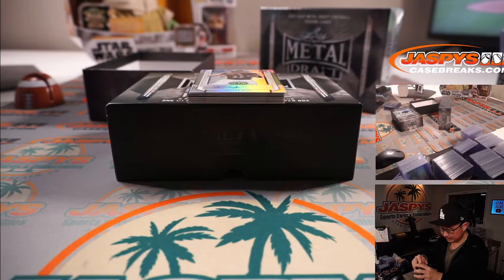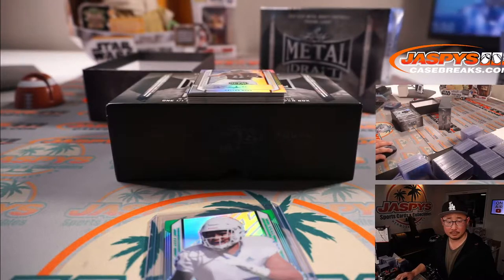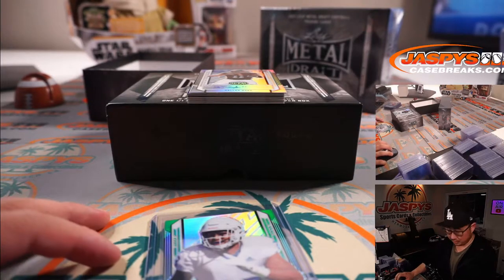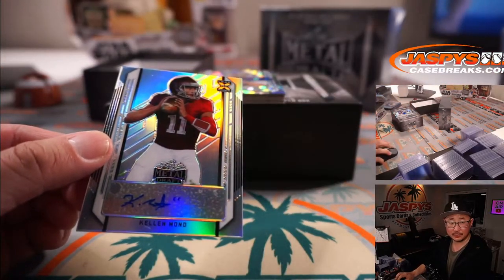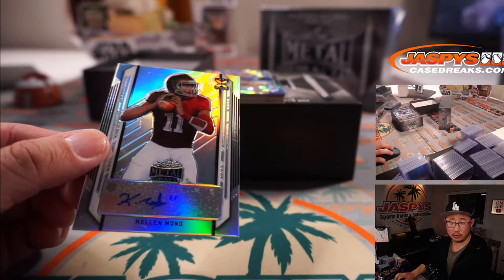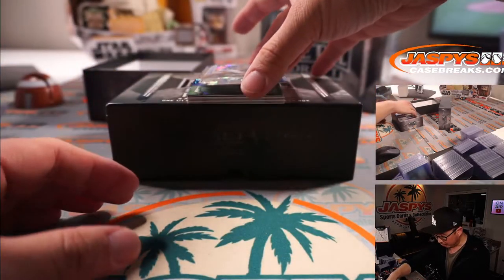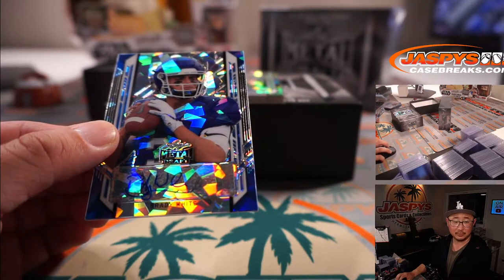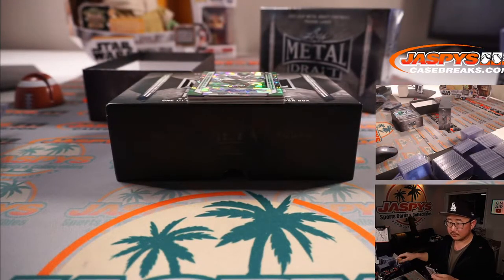Zavin Collins, 6 out of 10 — Chuck with the Zavin Collins. There's a Kellen Mond — Kellen Mond also for Chuck. Chuck has a lot of players in this, I want to see him go on a little run here, some hits. What about Brady White? Brady White for Mark.